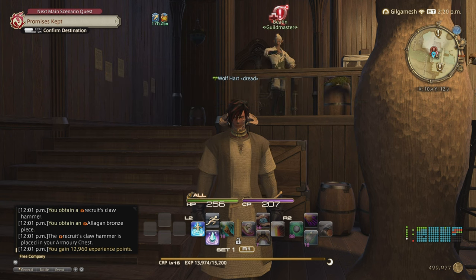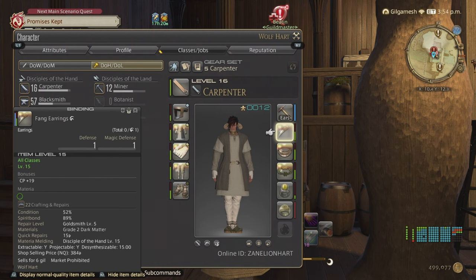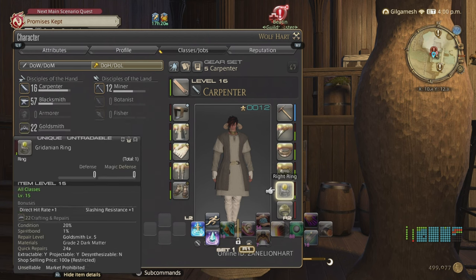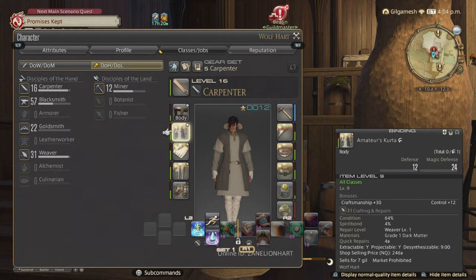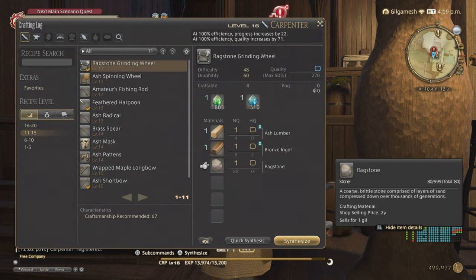We need to get to level 20 to do the Ishgard Restoration, which will take us from 20 all the way up to 80. Around level 15 you'll start getting accessories: the Fang Earrings at level 15 give 19 CP high quality, 17 normal; the choker at level 9 gives 17 HQ; the bracelet at level 16 gives 20 CP HQ; and rings come at level 18. Goldsmith makes accessories in A Realm Reborn, and other jobs make them in later expansions. To get to level 20, continue doing leve quests for extra experience, then do the level 20 class quest which deals in materia.